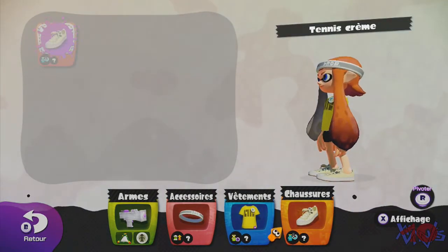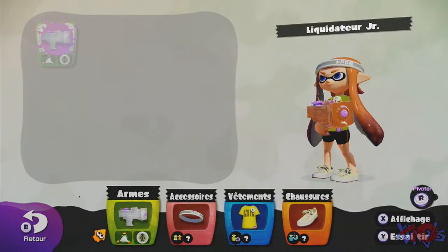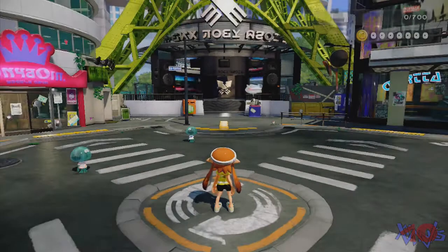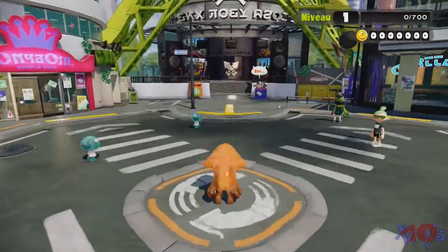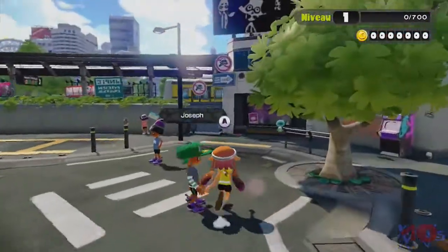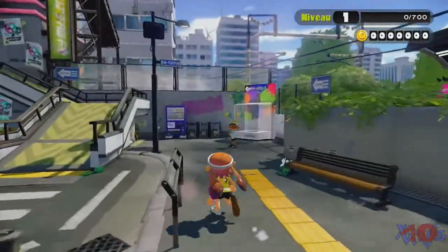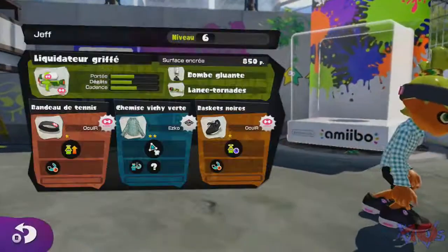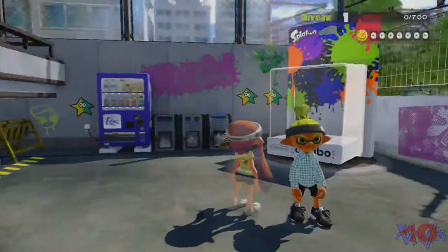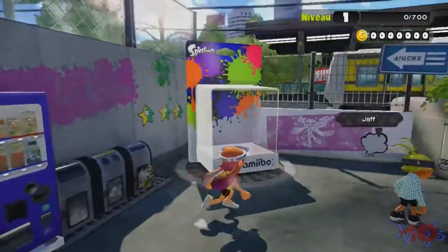On va tout de suite faire un truc. Il faut juste que je trouve où c'est. Je cherche juste comment on fait pour modifier. Je voudrais trouver le truc pour les amiibos. Il est là. Comme ça, je vais vous faire voir l'amiibo que j'ai. Ça c'est des gens, c'est leur personnage. Et vous voyez, il y en a déjà qui sont niveau 6. Ils sont complètement tarés, des gens.